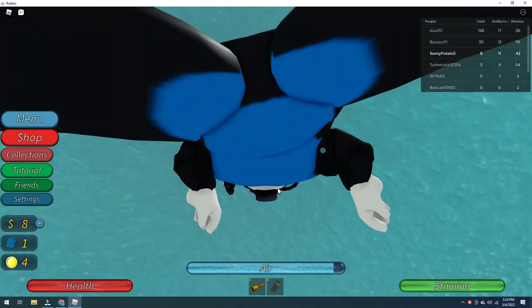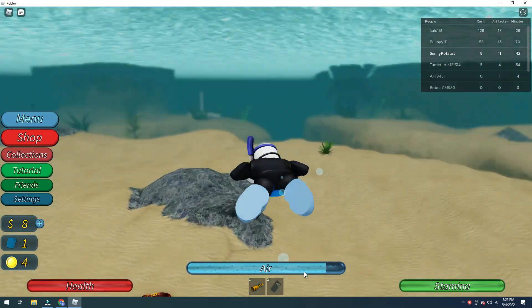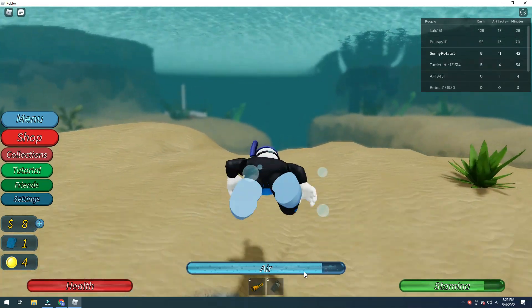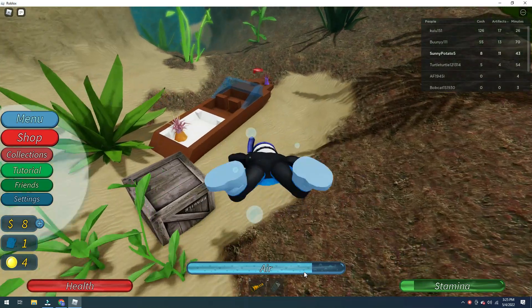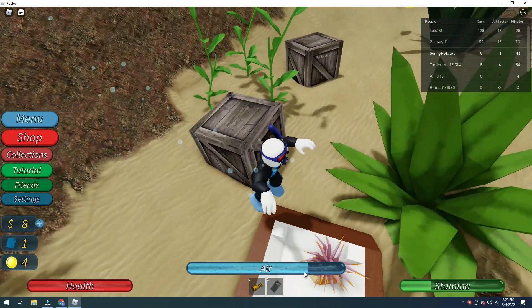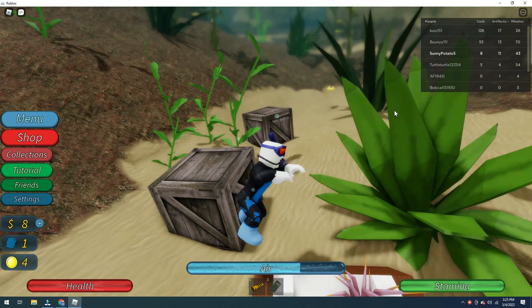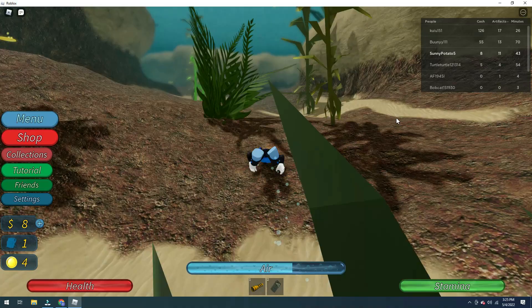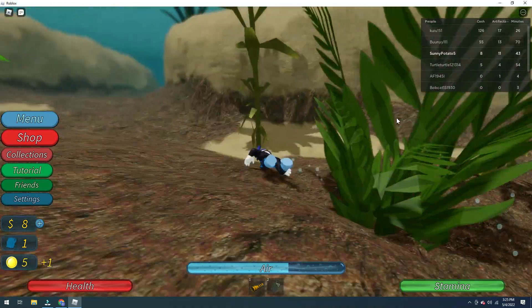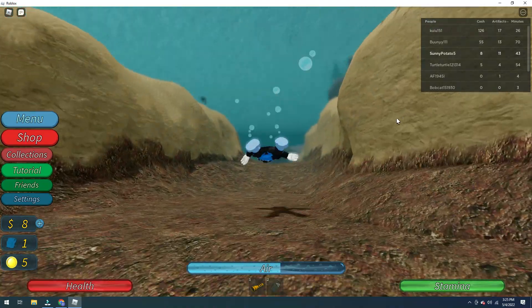As you can see, the bottom shows loss of stamina. If I press shift I can swim very fast. Let's find some things.